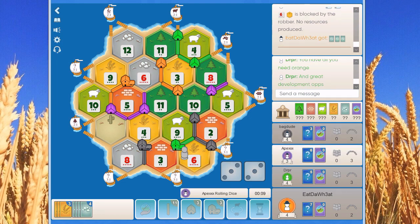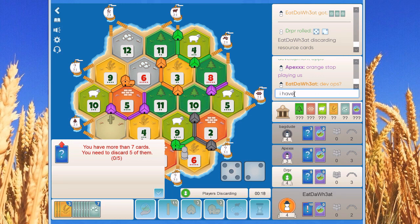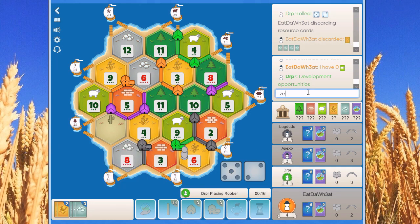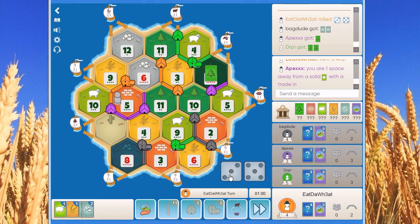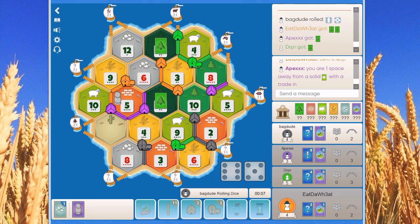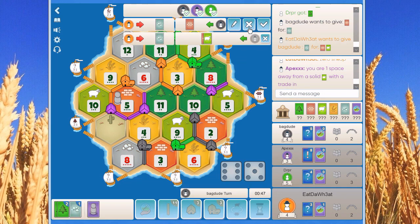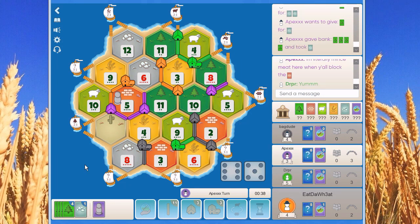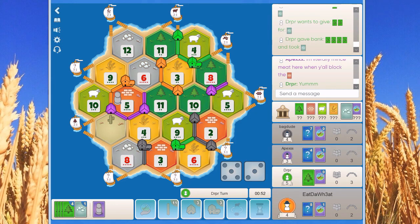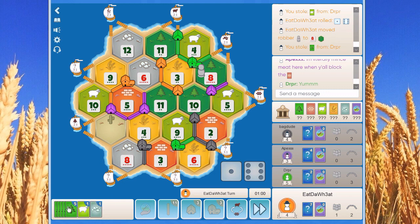Now a 6, that was a good block. Orange, stop playing us. I'm actually not — that was genuine, not just table talk, actually genuine information. Zero sheep — not a lot of development opportunities. Wait for sheep. You have one space away from a solid sheep with a trade in. We get our first knight on an 11, giving us a couple of wood. We use a knight, block the 6 wheat again, steal a sheep from green — lucky steal.